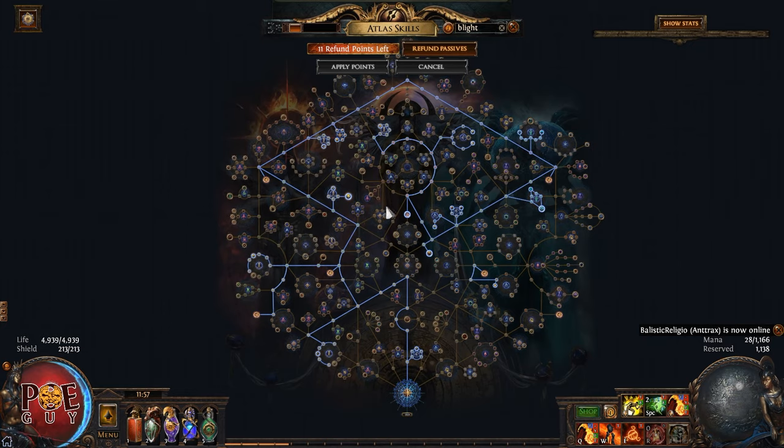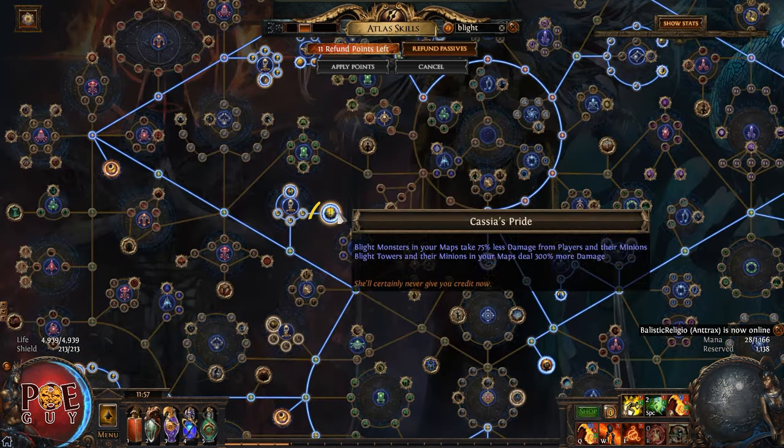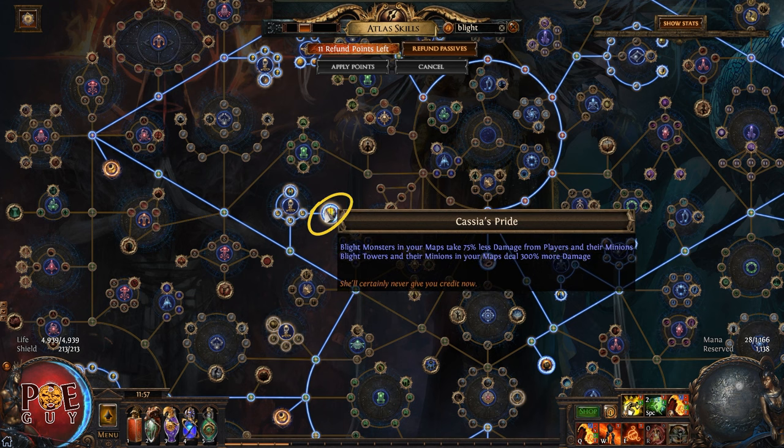In Trial of the Ancestors league, they introduced new keystones, especially this one: Cassia's Pride. This will make the monsters take more damage from your towers, but you on the other hand will do less damage to the monsters. I did some experiments with this keystone and I love it. I'm not a big Blight lover, but I love this keystone.